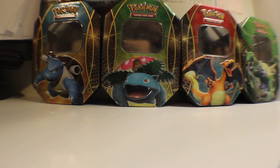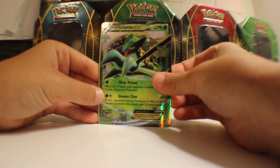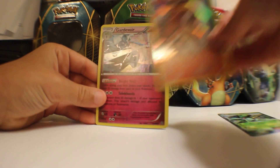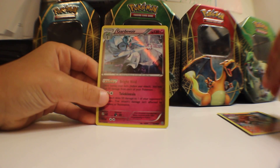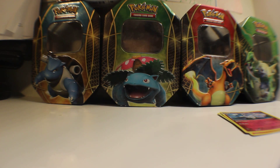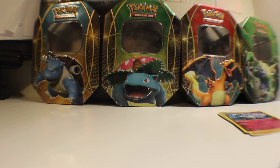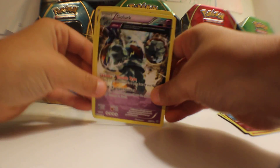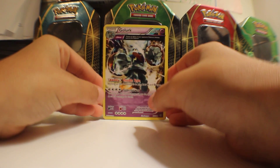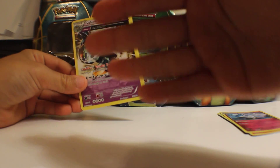I'll do a recap. These are my holos and EXs. We have a Sceptile EX for our one EX, an Entei holo, and our holo we just got was a Gardevoir. Some of the other cool cards: Gyarados, Vileplume, and a Golurk. I hope you subscribe to my YouTube channel, leave a like, and I'll see you for my next Pokemon card video. Bye!